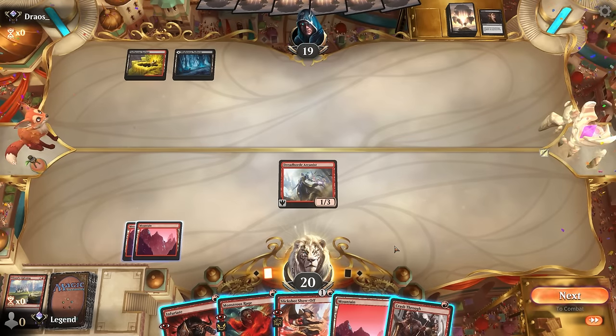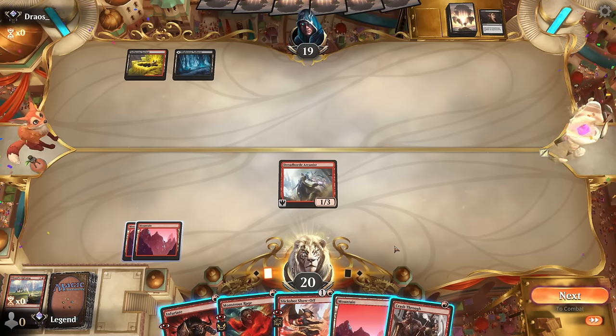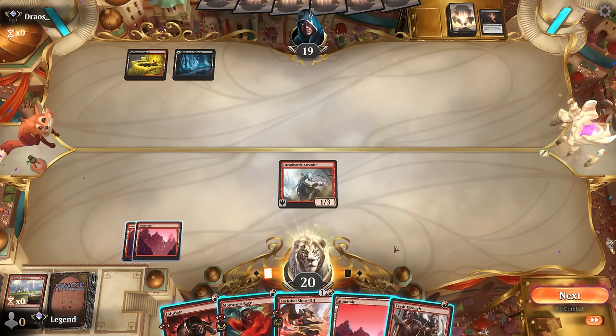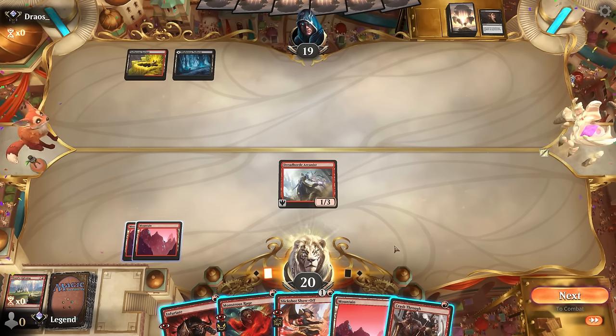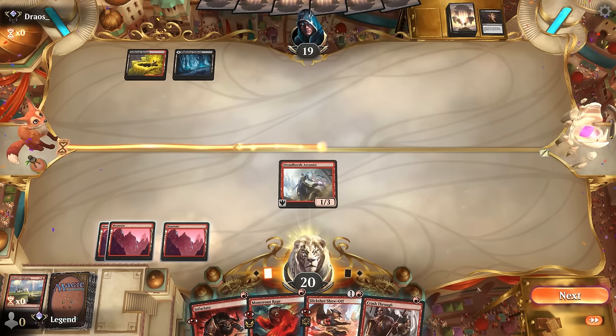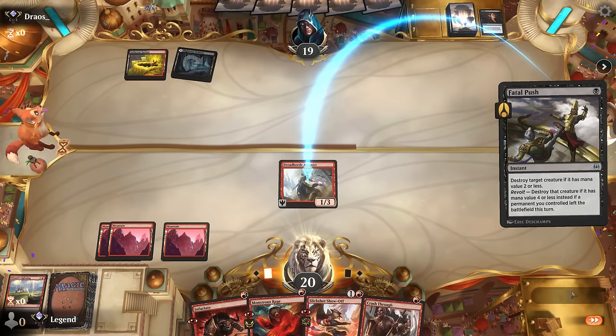Opponent's got removal up so they get to choose which creature to take out. I could also plot the Show-Off and then Crash Through—the opponent would definitely take out the Arcanist and then I'd have Monstrous Rage and Infuriate to pair with the Slickshot. Maybe I do just let them take out the Arcanist and keep my spells for the Slickshot—not even cast the Crash Through here. Sure, maybe get one damage in for free—nope, Fatal Push. Now we're just going to plot and pass.